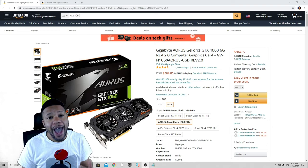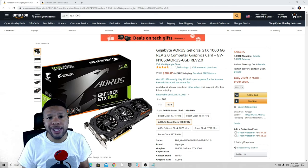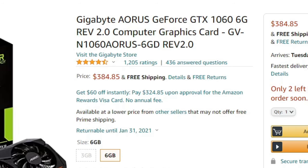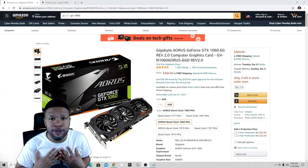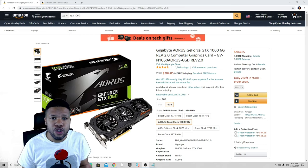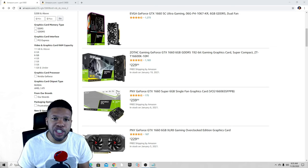When it comes to graphics cards, if you're going with Team Nvidia I don't suggest going with the 1060 because it's an older card and really hard to find online. When you do find it, you're going to see prices over $300 — this Gigabyte 1060 6GB card is going for $384, which is way too expensive for the power it offers. If you can find a GTX 1060 used online it may be cheaper, but I prefer brand new. The card I recommend is the GTX 1660 — it's newer and gives better performance.